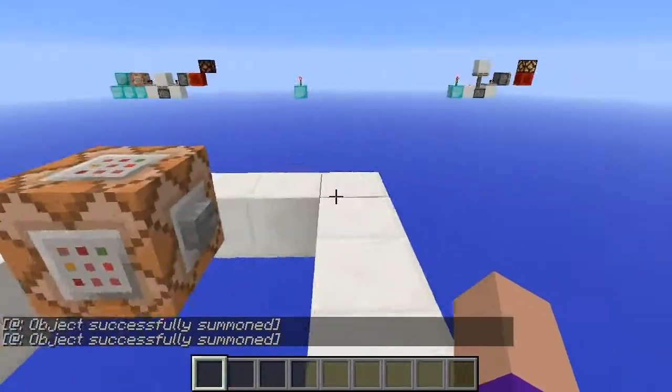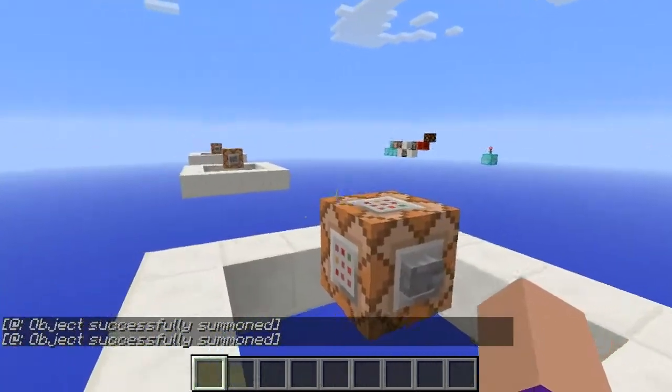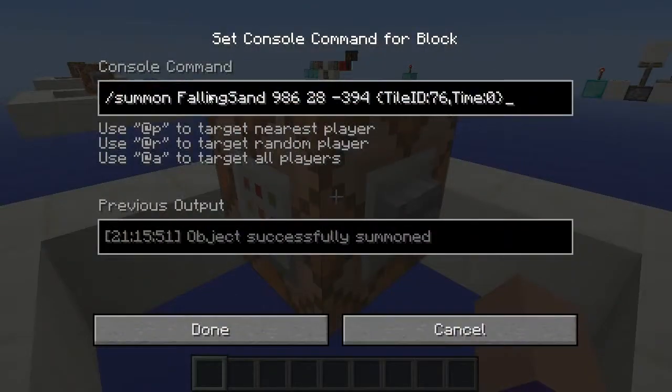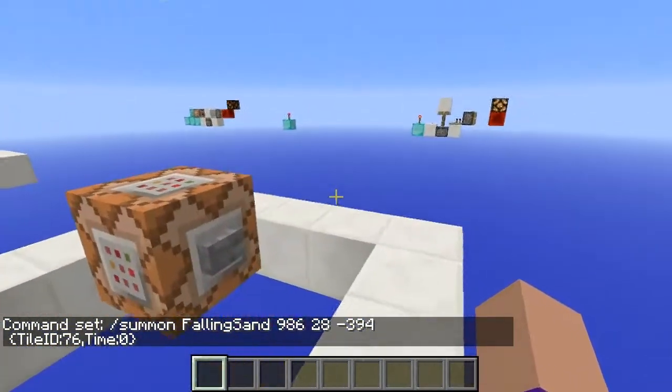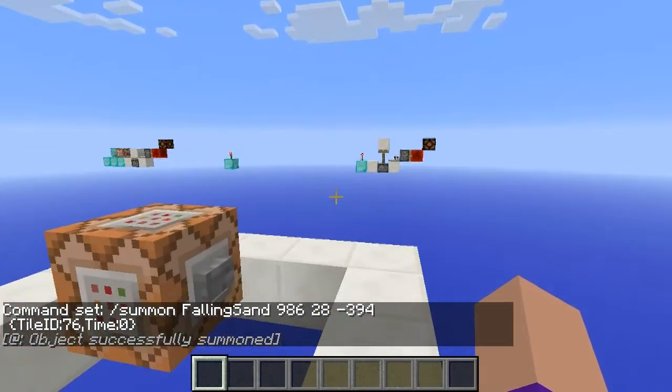I'm going to explain how this works and what advantages and disadvantages it has over the old wireless redstone design. It uses the falling sand entity to replace this torch over here with another torch. The coordinates for the torch placement are placed into the command, and in that brief moment as it replaces the old torch with a new one, the power is cut off.